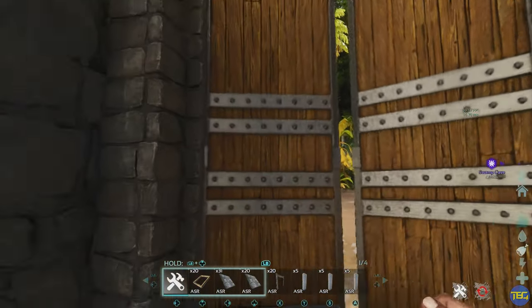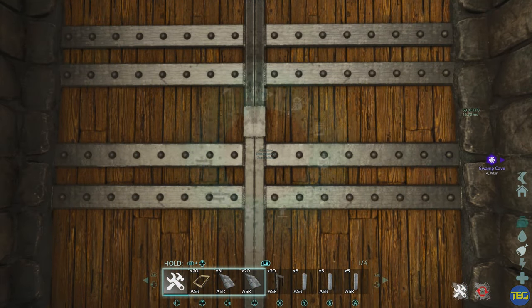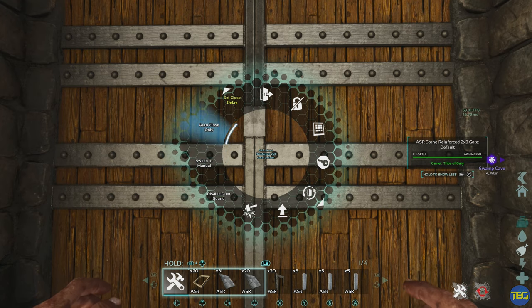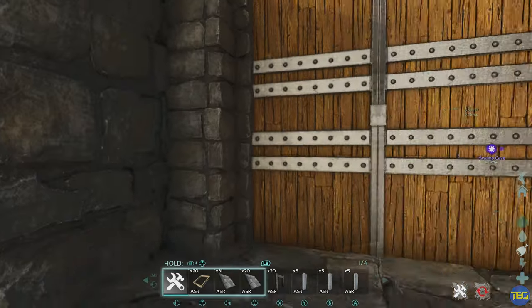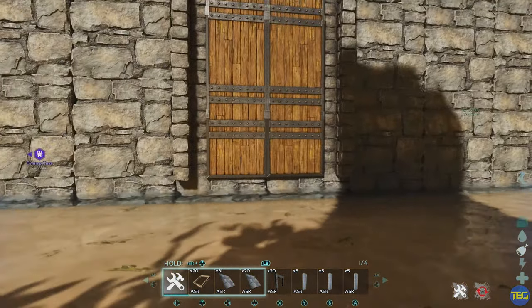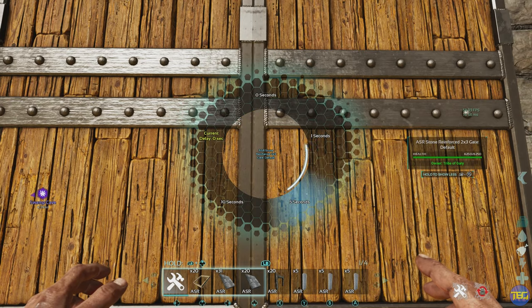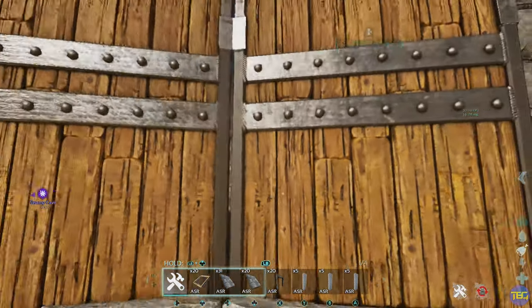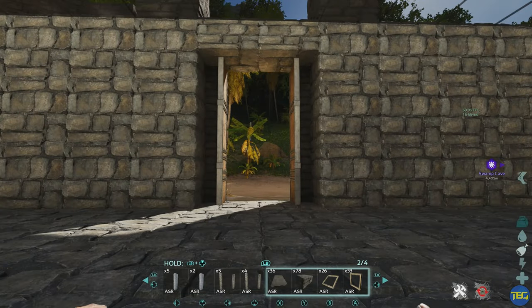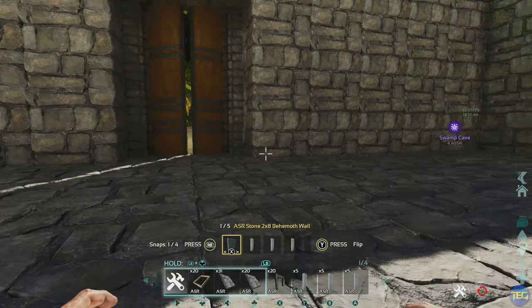The mod also adds automatic doors that you can configure. You can make it fully automatic, auto-close only so you still press to open but doors close behind you, or set it to manual. You can even set a delay — say five seconds — so when you go through, it waits a little bit before closing behind you.